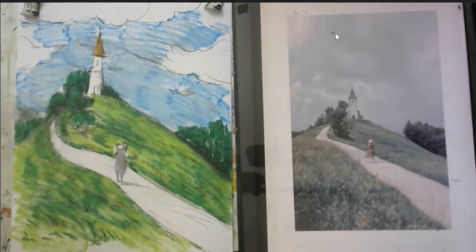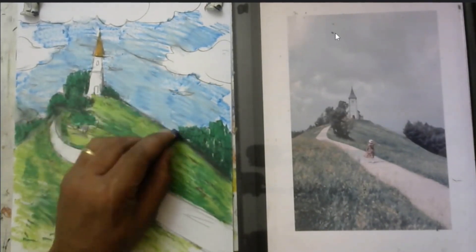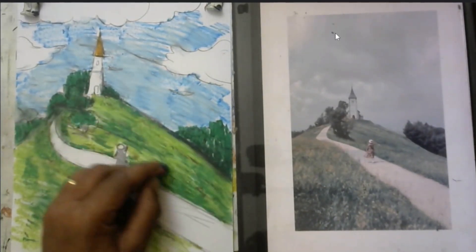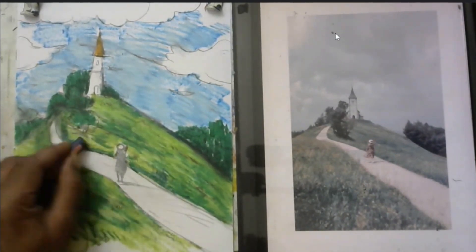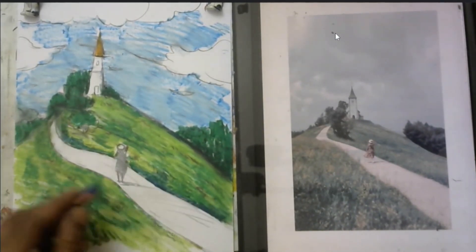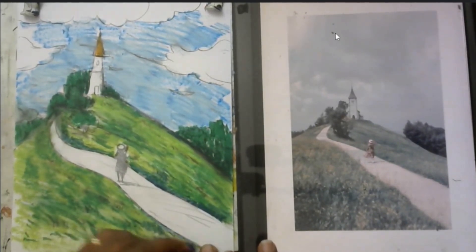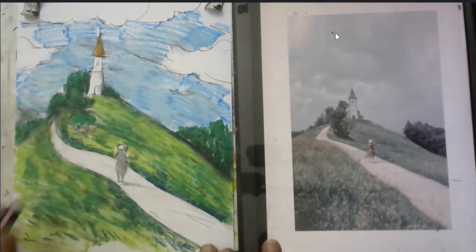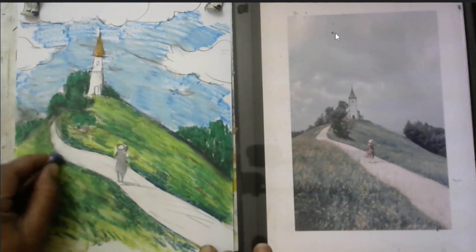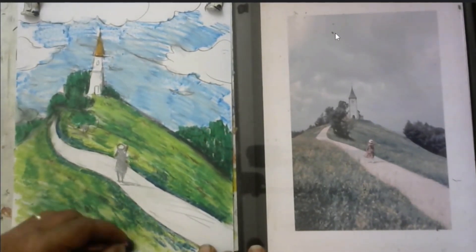Okay, you can use a little Prussian blue — somewhere you can use a little Prussian blue, especially the door. Use the Prussian blue on the roadside, full of the side, full out of sky, like I see.